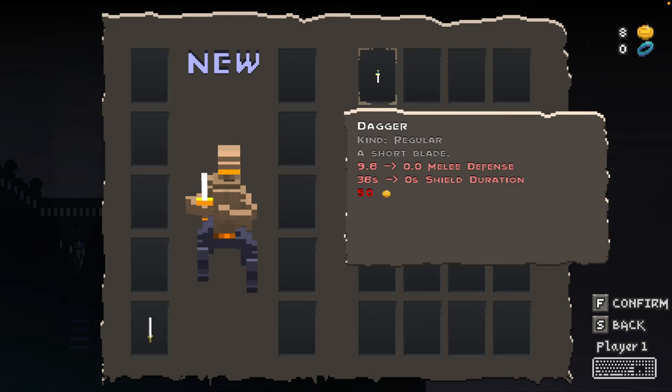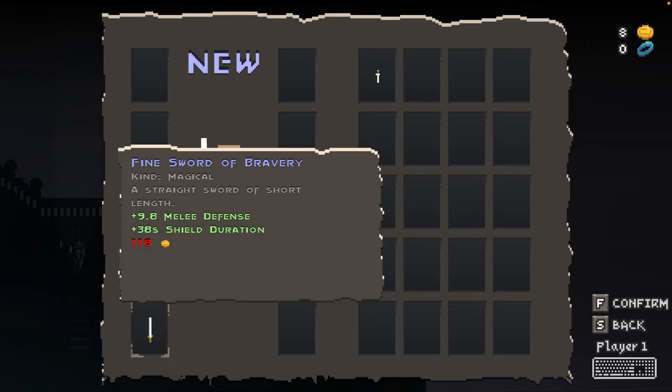You start off with a dagger. From completing the tutorial though, we got a random item. And here we have a fine sword of bravery.